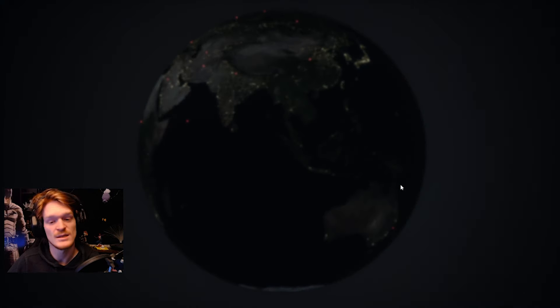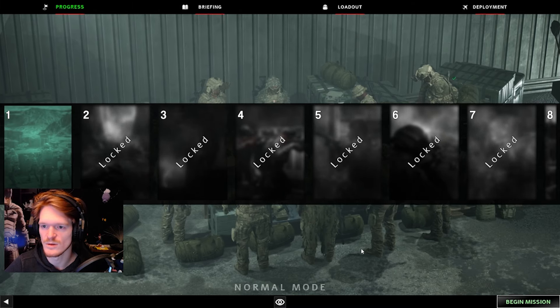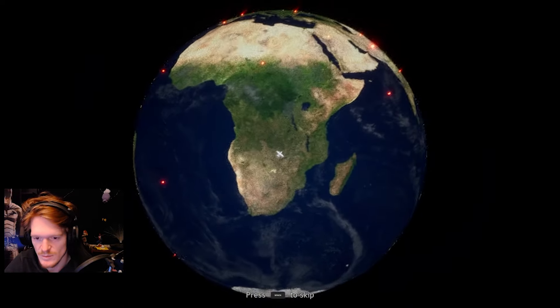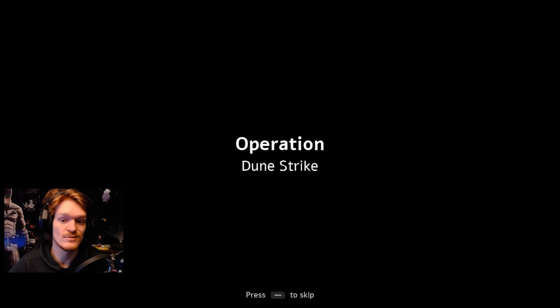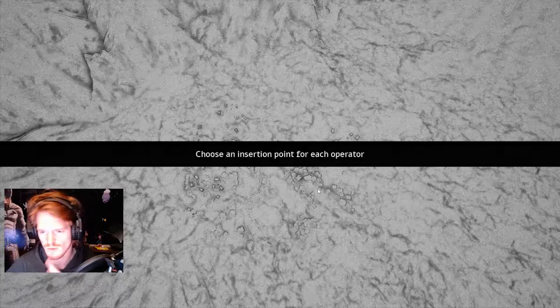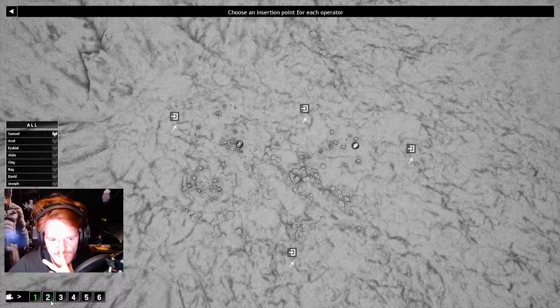Dismantle the terrorist organization — easy, I do that all the time. This is like a tactical military simulator type vibe. First mission: Dune Strike on normal. We're beginning Dune Strike — this is the overwatch briefing. Pressing space to skip. This is a lot, but it's not unimpressive. Operation Dune Strike — it's also worth noting there is an editor where you can make your own missions, difficulties, and all that.